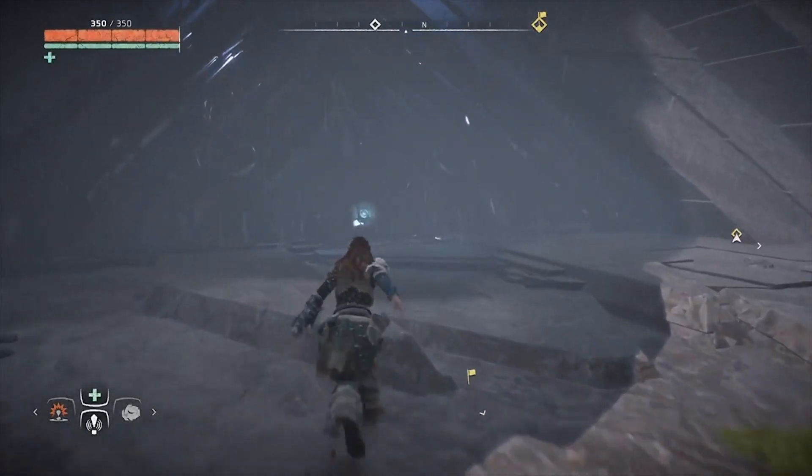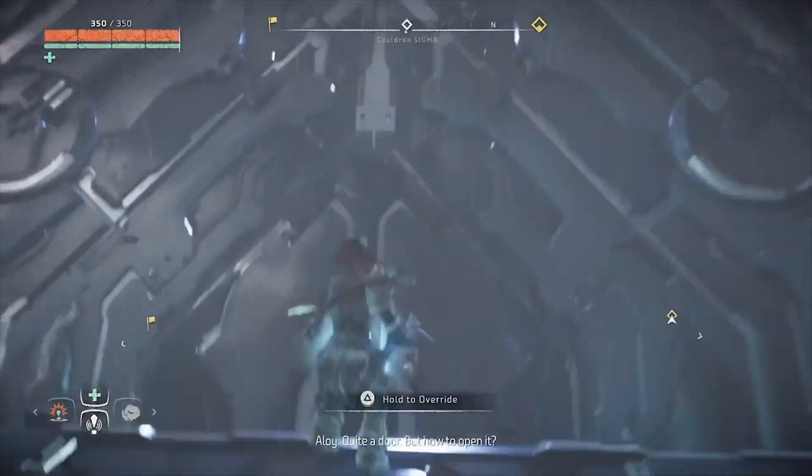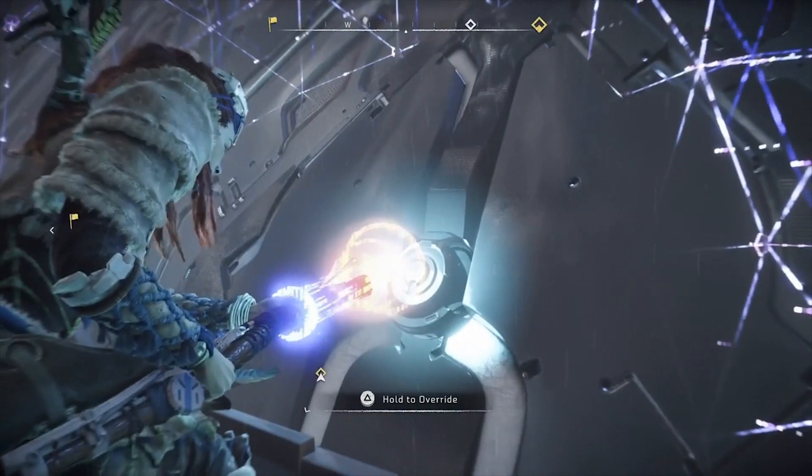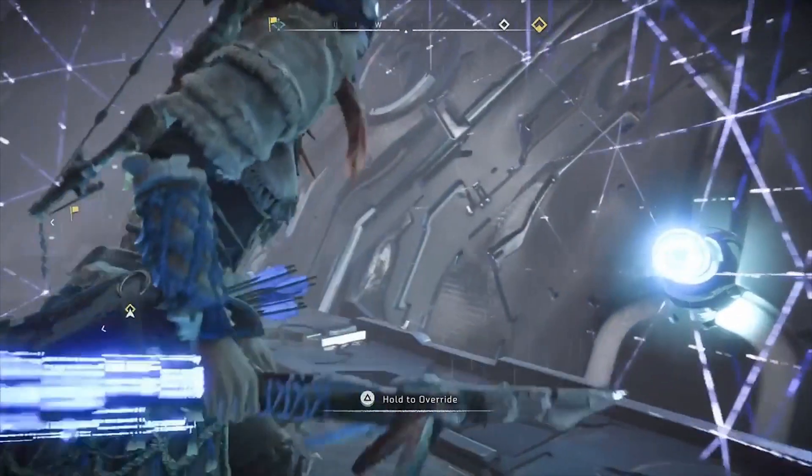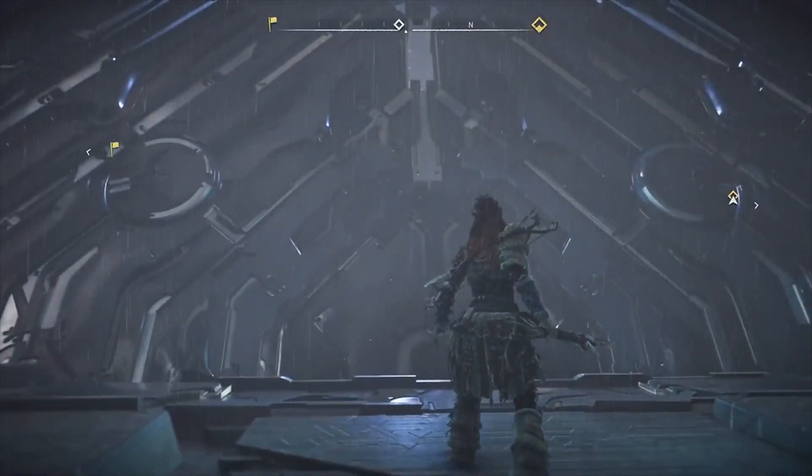Today we're going to be looking at the first cauldron — depending what order you do things, but generally the first cauldron you're going to be looking at. This is the Sigma cauldron, which lets you hijack some nice little beasties, let me tell you.